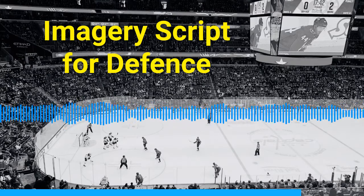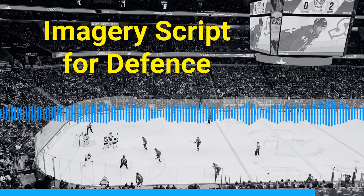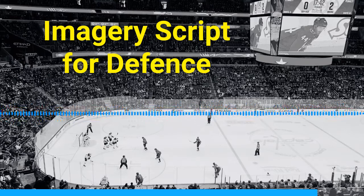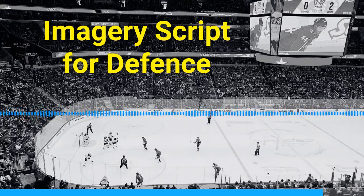The last play to do imagery on is another power play. You're the strong-side D, walking the middle, passing back to the center who gives it right back. This time you shoot right away for the guy in front — he's on the net and tips it in. Simple, but another important power play moment. How you feel matters: you're excited, willing to take a risk, calm, creating space, in control, and prepared.